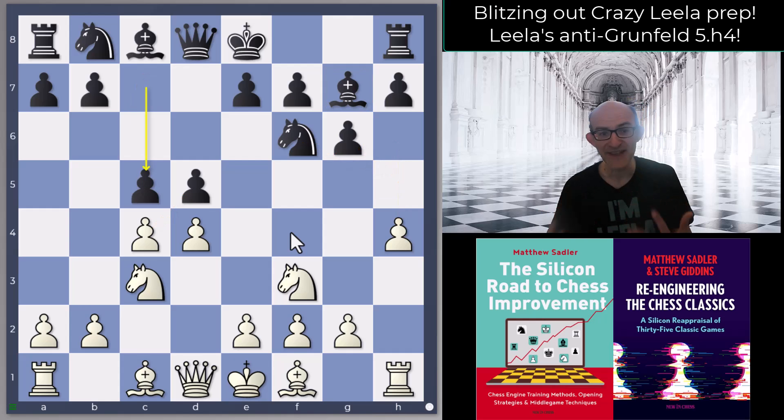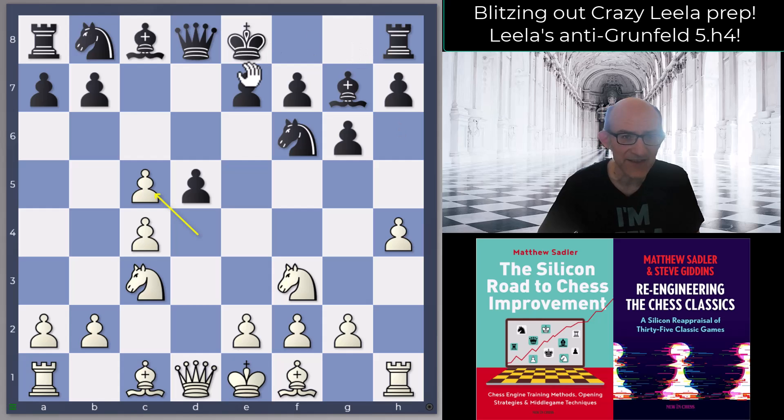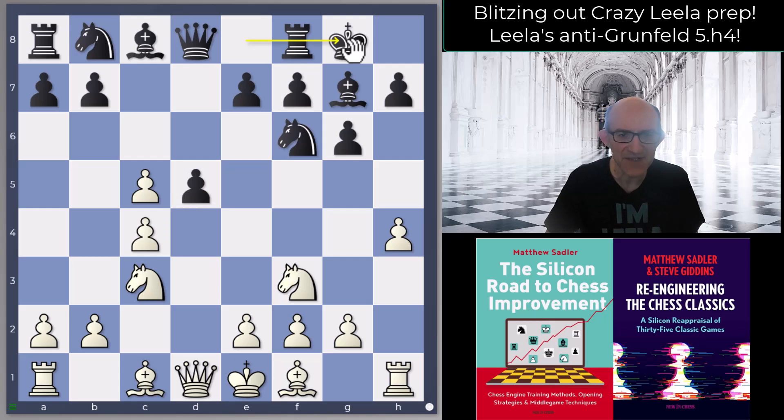C5 is tempting — that's the normal move in the Grunfeld and the normal move against standard white development like bishop f4 or bishop g5. However, the nice thing about having played h4 is that you're keeping the bishop on c1, which is defending the pawn on b2 and generally defending the queenside. So d takes c5 is very reasonable for white. You can play castles, c takes d5, knight a6, e4, knight takes c5, e5 — Stockfish's line with a slight advantage to white.